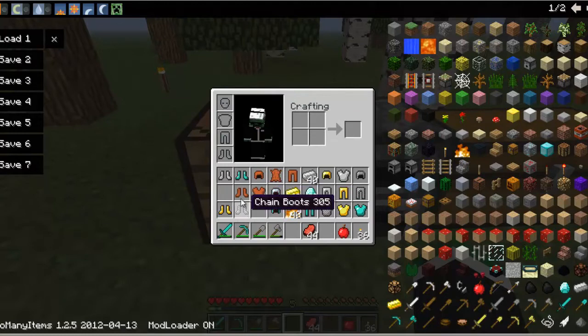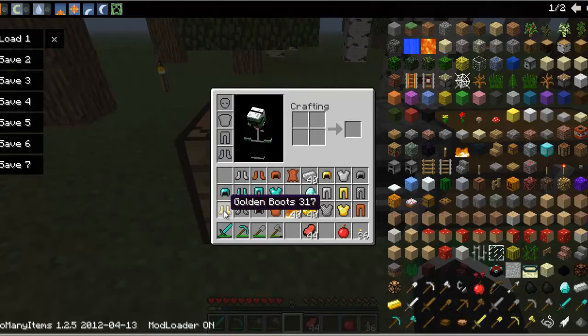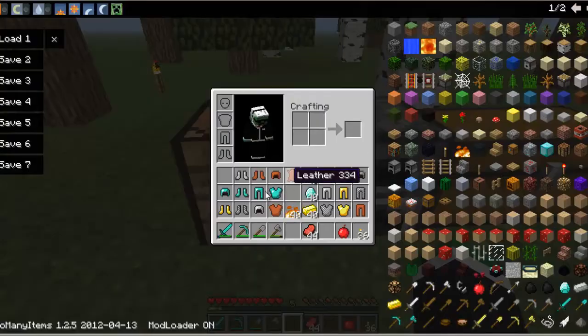The helmet is probably the least protective piece, then boots, then pants, and then the chest plate. So really you want to be getting yourself a chest plate and some pants. You want to try and stay away from just getting a helmet and boots.